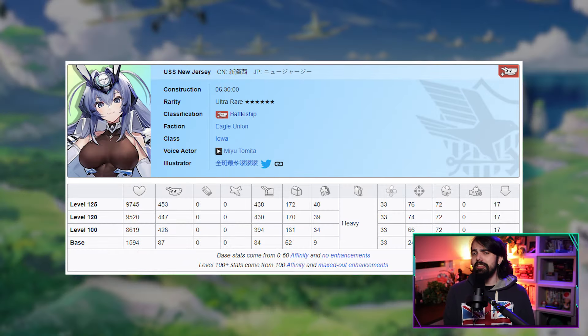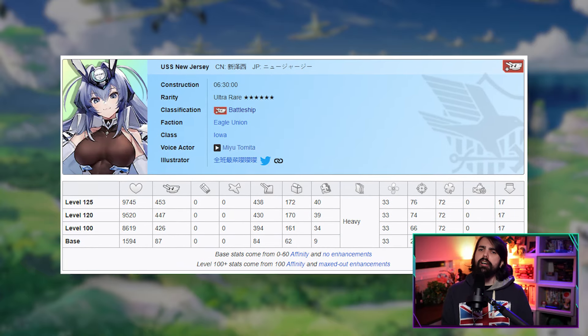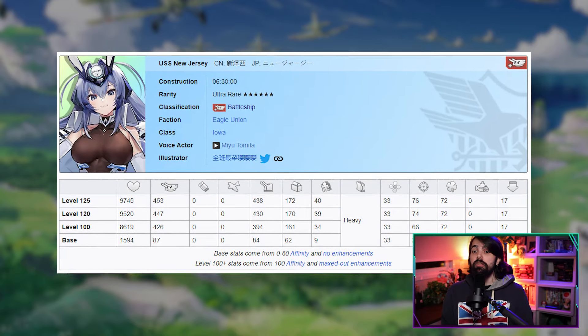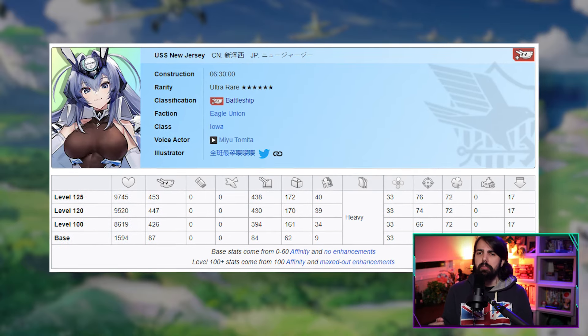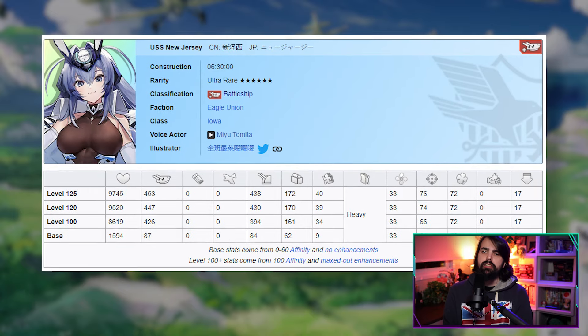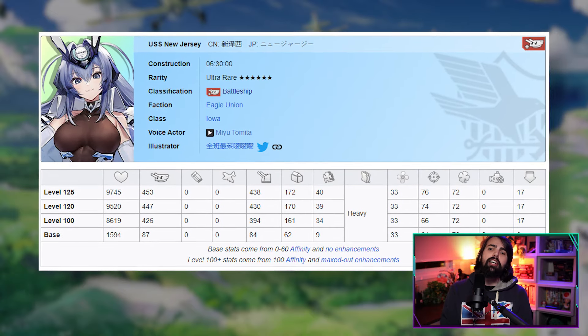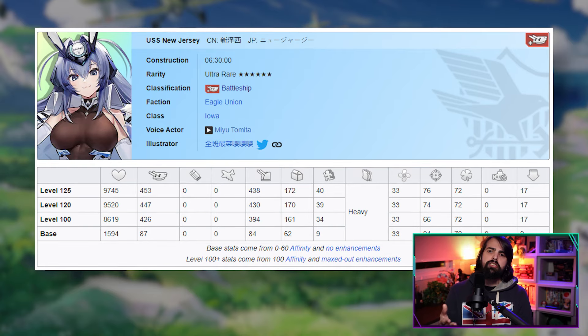Last but certainly not least, New Jersey. This UR-grade Battleship's active ability, Dragon's Breath, fires a special barrage that always deals critical hits and repeats the barrage 10 seconds into the battle. Her passive ability, Freedom Through Firepower, increases the special range of her main guns and provides a supporting barrage, enhancing the vital power of Eagle Union carriers in your fleet.